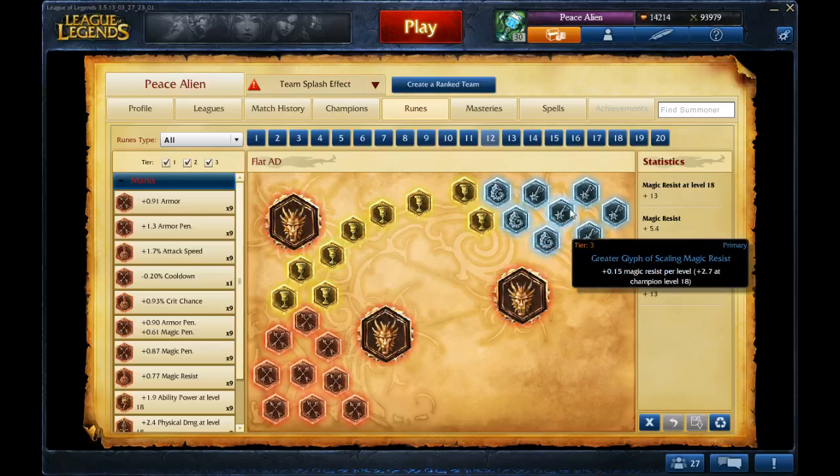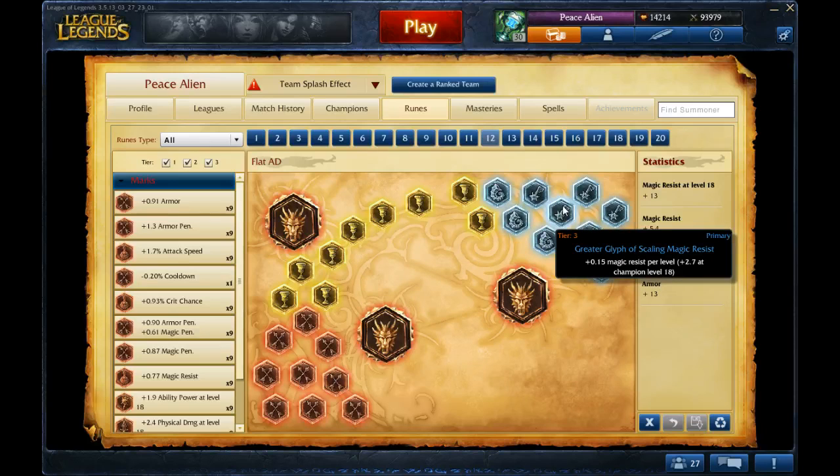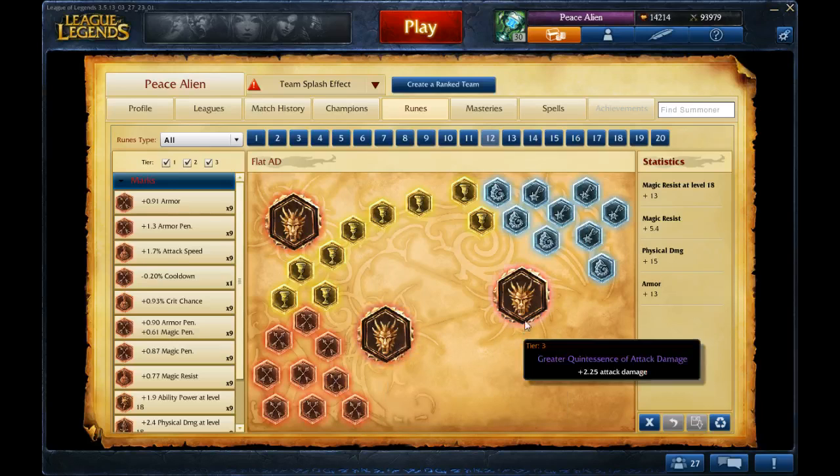I have a mix here of flat and per level MR. This is just my preference — it gives me a nice balance. Since you're in the jungle, probably the best is to go per level MR because you're not dealing with magic damage early, and when you do deal with magic damage, it's more useful to have per level. And I have flat AD quintessences for the same reason as reds — you scale nicely. Your Q scales very nicely with attack damage.